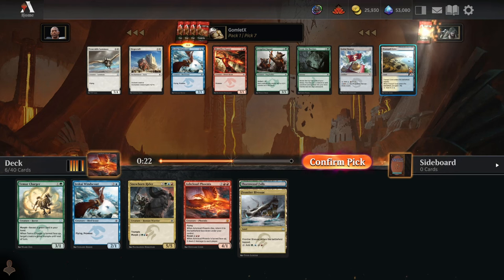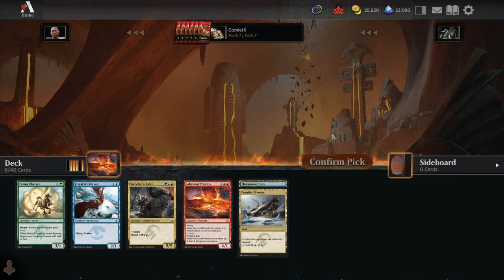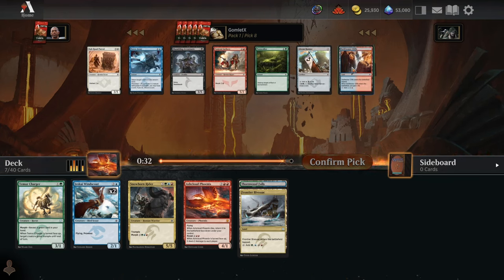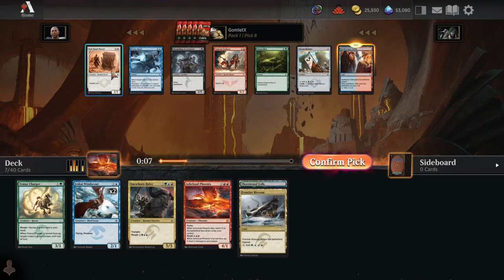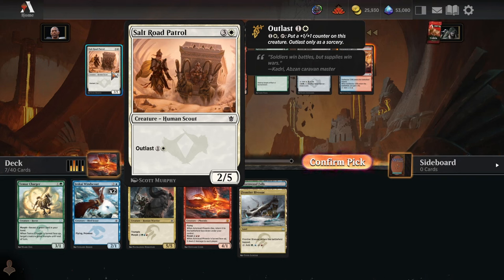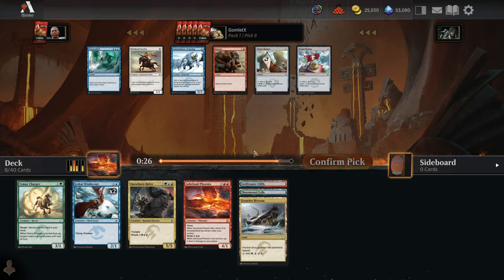Now we take a Jeskai Windscout. Could take a Tranquil Cove in case we get pushed towards Jeskai, blue-red-white, but I'm going to stick to blue-red-green. And there's a blue-red mana fixing land — excellent pickup. I'll take that over a Force Away, which is pretty nice bounce in this format. When you're playing against morphs that they drop for 3 mana and flip for 5 mana later, they've invested so much mana that bouncing it for only 2 can be a huge tempo swing. And against Abzan decks with Outlast, being able to bounce it and get rid of all those counters is also really nice. I do like Force Away a lot, but I also love mana fixing.